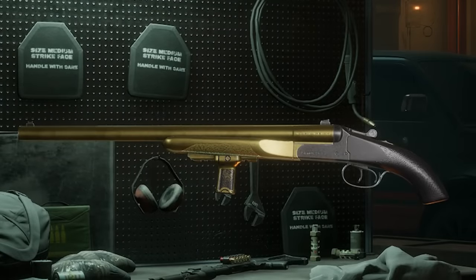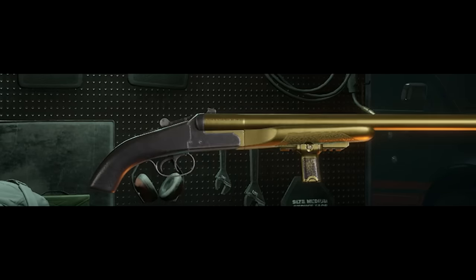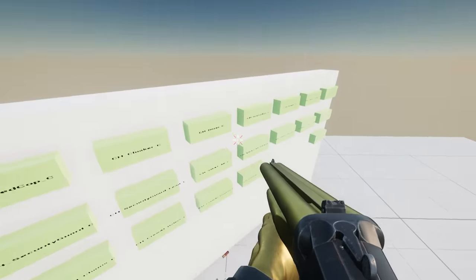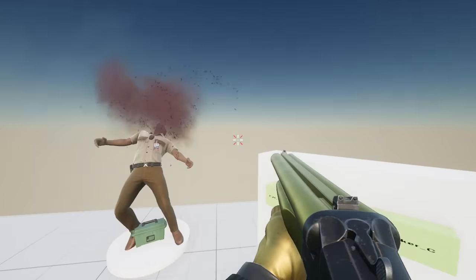I'll start off with a weapon choice, as this dictates a lot of the skills and literally makes us an unstoppable force. The Moscone — love it or hate it, this thing hits like a Mack truck and with skills it makes it incredible. Keep in mind that the Moscone is a hip fire machine, tons of damage and only 2 shells loaded at one time, so we'll play into both of these mechanics.